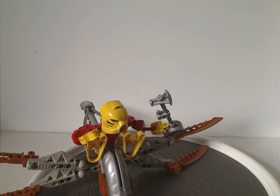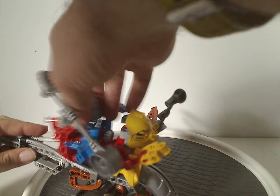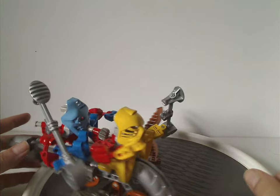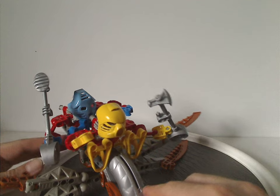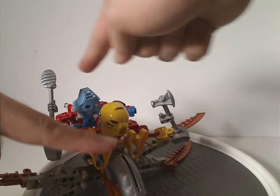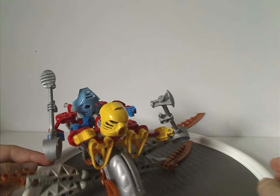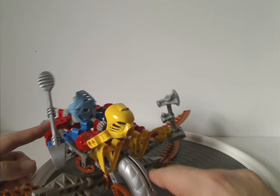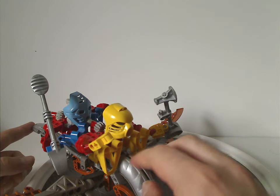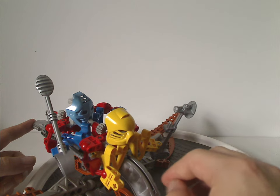Now setting a Matoran onto it — you set it onto those tan pins like so, same on the back side as well. In the Mask of Light movie, Takua and Jaller are kind of backwards for that. The front part did have a pair of handlebars for Takua to hold onto — I'm not sure why exactly that's not present here, but maybe you could modify the set to have that if you wanted.